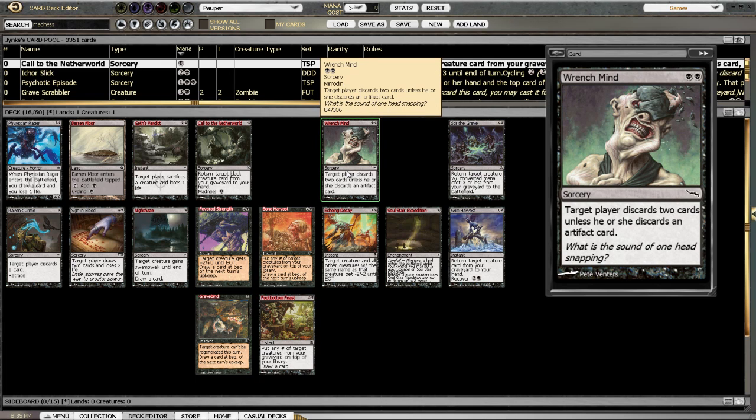Wrench Mind — I thought this card was awesome. Discard two cards for two mana. Not bad at all — very, very good. It's like a funky Mind Rot. It wouldn't have worked against the deck I played that had nothing but Artifact Lands for Metalcraft. That's a little hint, by the way — if you want to make a Metalcraft deck, Artifact Lands work really well with that.